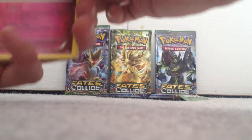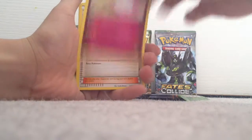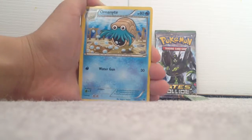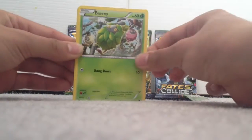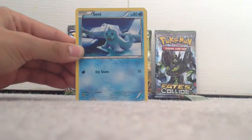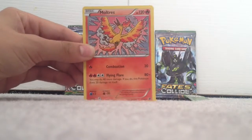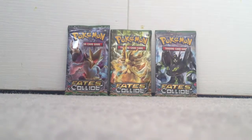This pack starts off with a Wigglytuff. We also get a special energy, a reverse holo, and the rare is a Miotius non-holo rare. So I'm not off to a great start.